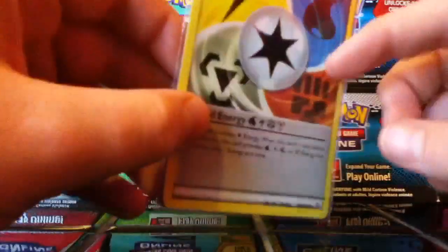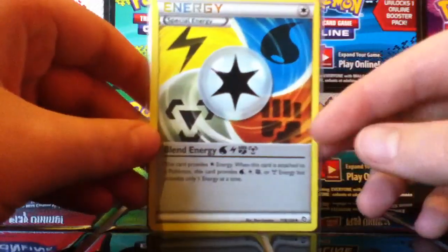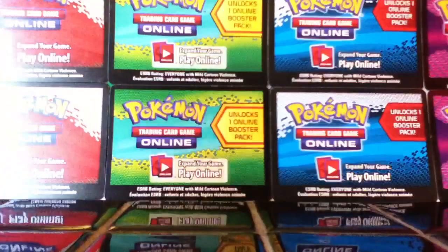Some people might want some Blend Energies. I only have two — I have both of them. So if you need maybe one or both, I definitely have them so we can do a trade for those. Maybe we can just add them in as something extra.